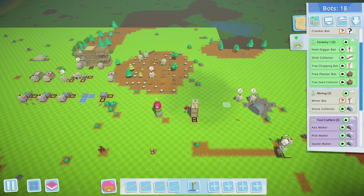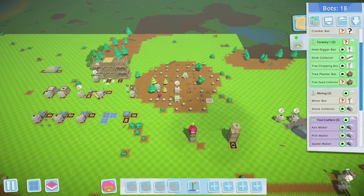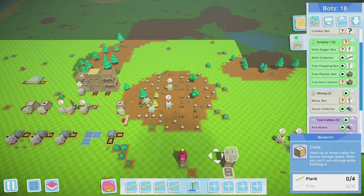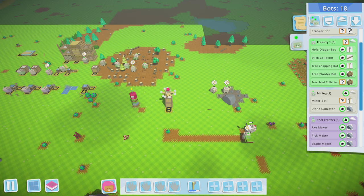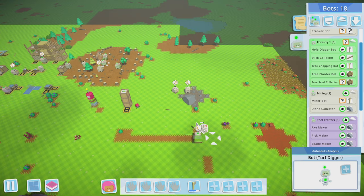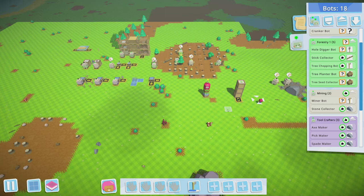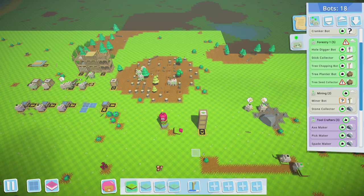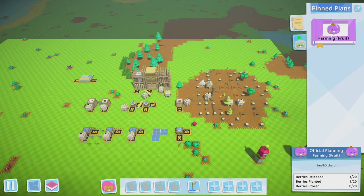Why are the miners stopped? Clearly there's nowhere else to dig. And that cranker bot — it's not rolling energy so nothing's being cranked. It's really hard to keep track of what's what with so many bots — they're just multiplying. We ran out of power. We may just manually watch these. This is a lot of turf — let's fill some of this in. Much better.